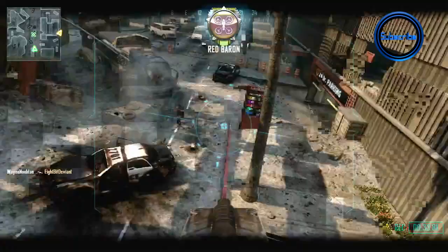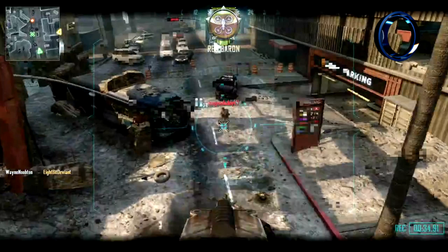Here we actually see the quadrotor killstreak in action. One thing worth pointing out is the 'REC' in the bottom right. Another YouTuber suggested it's a recording device, but I think it actually stands for record — as in a record for how long you've kept your quadrotor alive. Based on a leaked document I've read, the quadrotor doesn't have a timer; it stays on the map until it gets shot down. And since the quadrotor appears clearly on the enemy UAV, if the enemy sees you sitting in a corner going for a record, they'll head over and shoot you down quickly.